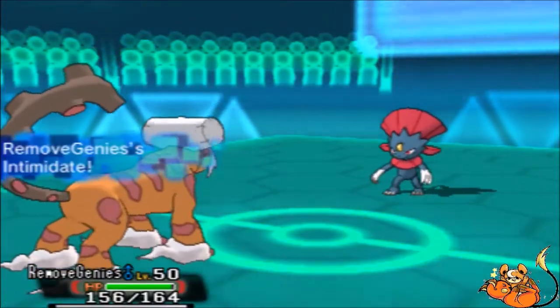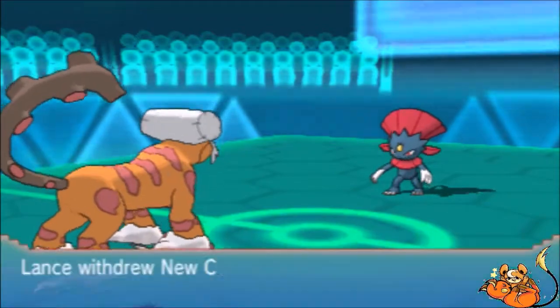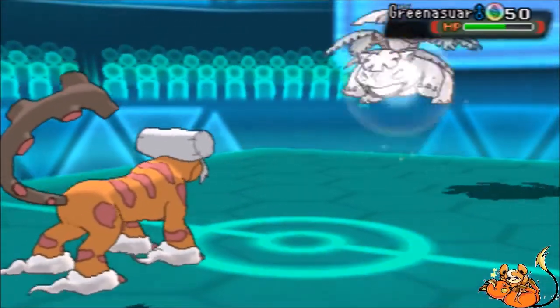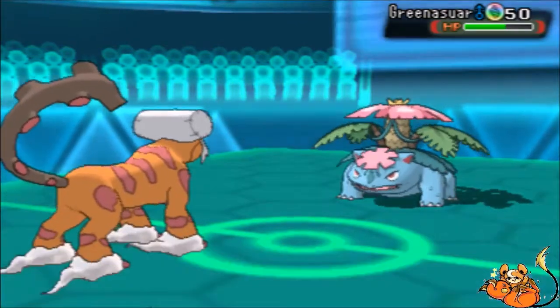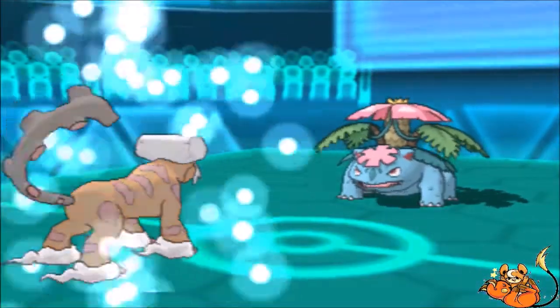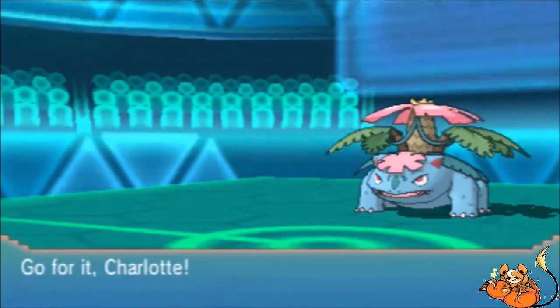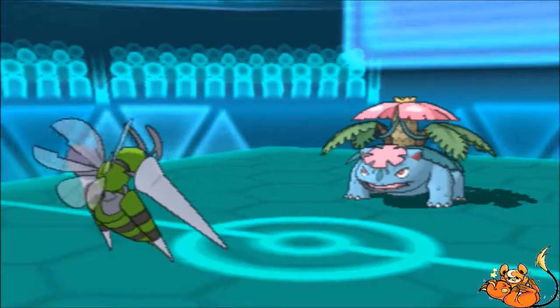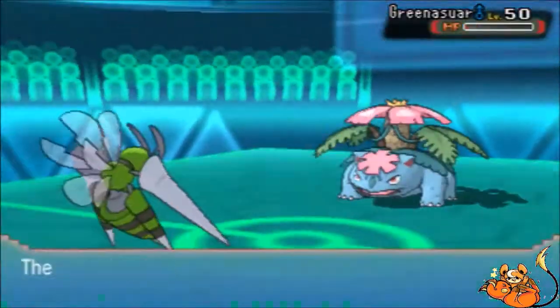Next out comes Lando-T, getting the Intimidate off. At minus one, Weavile cannot kill my Lando-T if I take an Ice Shard. He's going to hard switch Weavile out and go right into Mega Venusaur. I do go for U-Turn — best case scenario against Weavile would have knocked it out, but against Venusaur we pivot into Charlotte the Mega Beedrill. Charlotte goes for Poison Jab, and that knocks out Mega Venusaur.